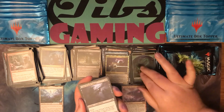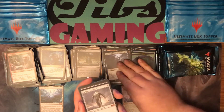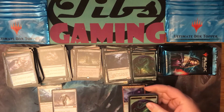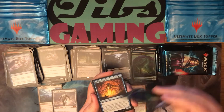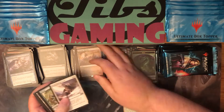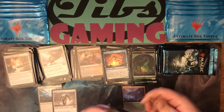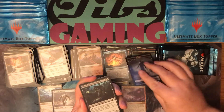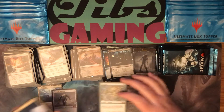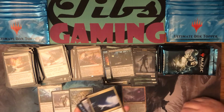Foil Crow of Dark Tidings and Platinum Empyreon for a second mythic. We got Mahamati Dijin and Lava Claw Reaches. Foil Ghoul Caller's Accomplice followed by Tarmogoyf for another mythic — one of the better mythics.